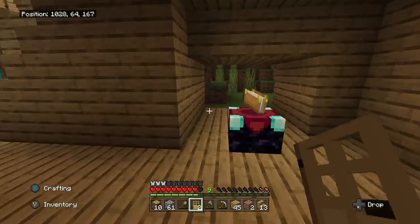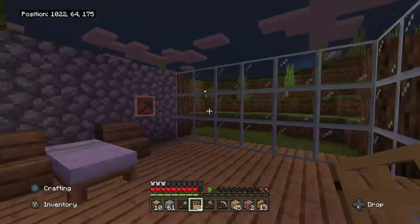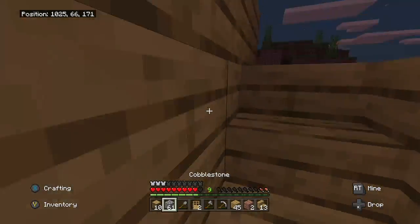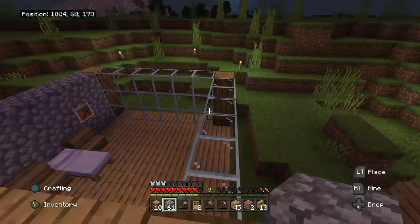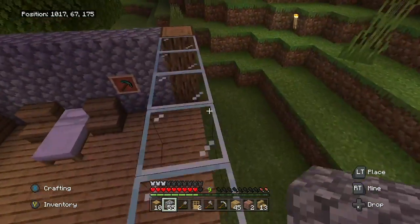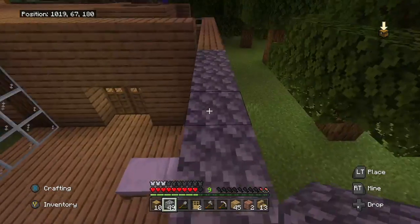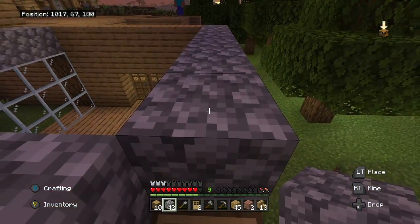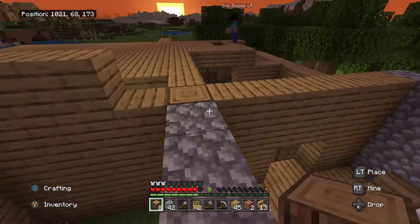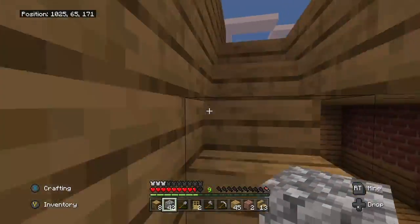It's looking nice in our house. Let's go in my room. House looks nice — let's start working on the blacksmith. Let's place the logs and then we just have to deal with the roof and the floor for the blacksmith.